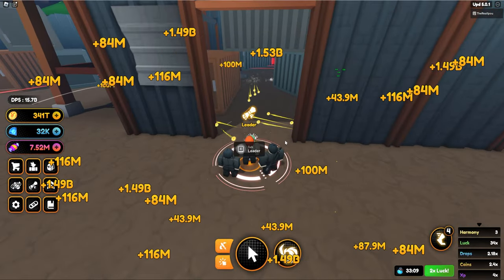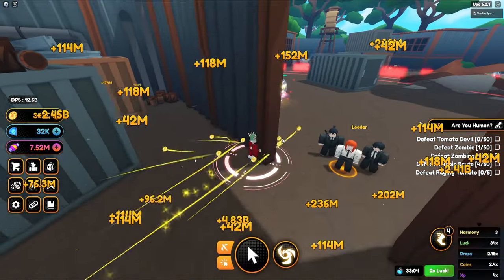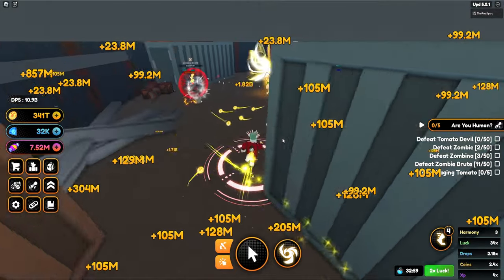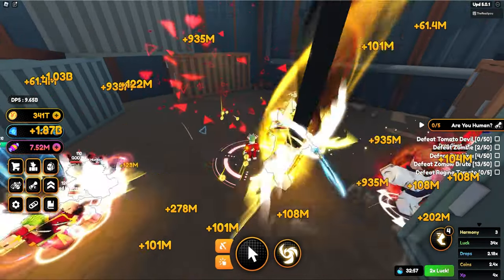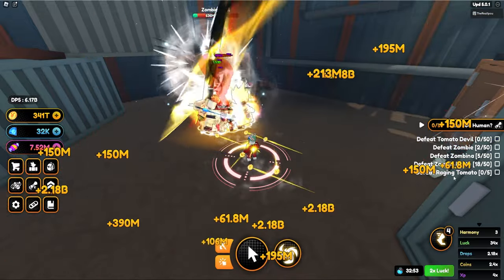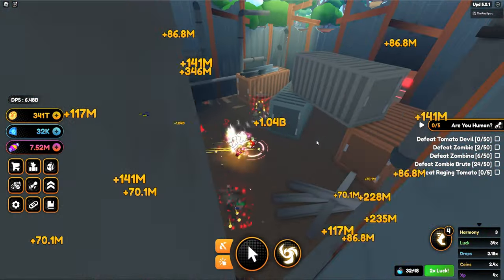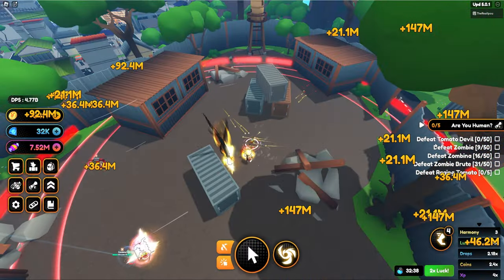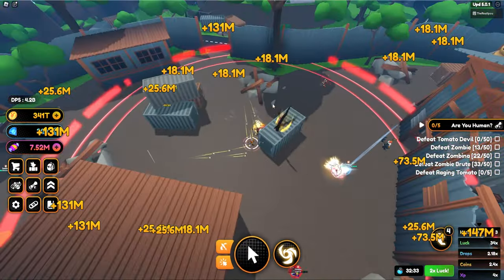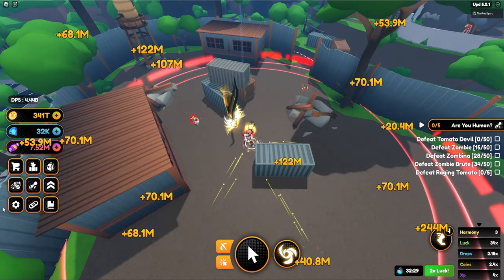What's the next quest? Leader, give me a quest. We have to defeat 200 demons — actually 50 tomato devils, 50 zombies, 50 zombinas, zombie brutes, and 5 raging tomato. Zombies and zombinas will be done here — easy. It also seems to be a really nice spot for the damage achievement, but I'm not sure. Maybe there's still better ones in the One Piece thing.